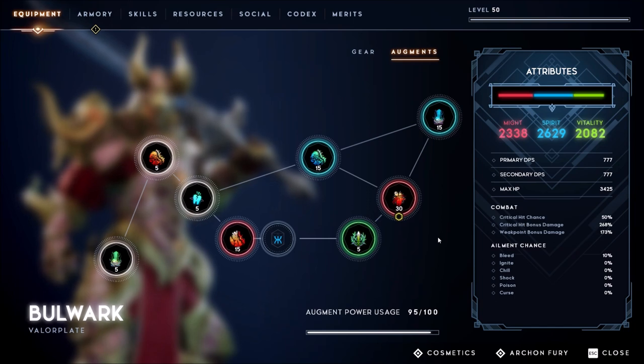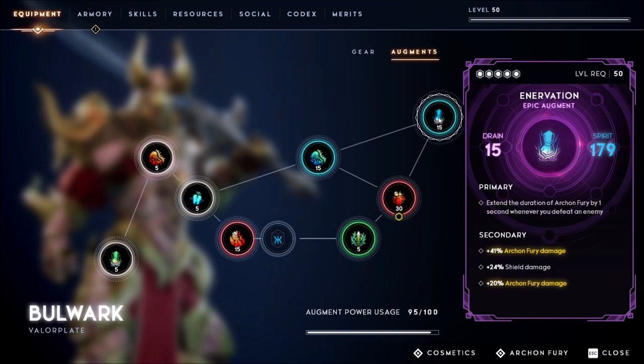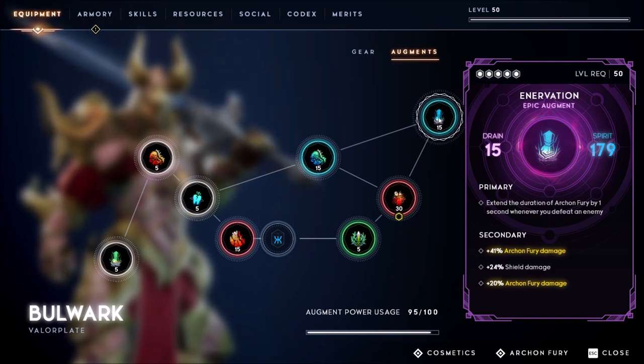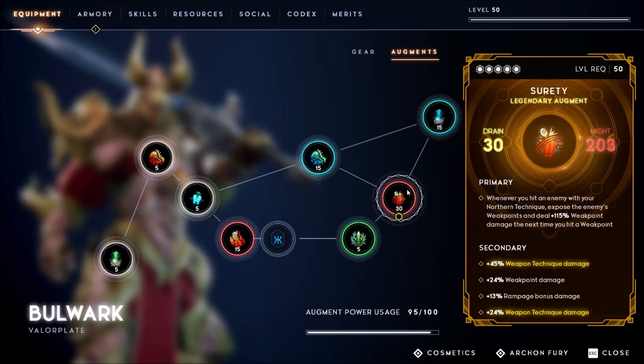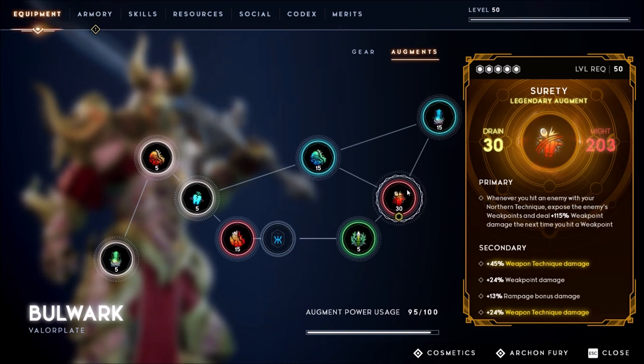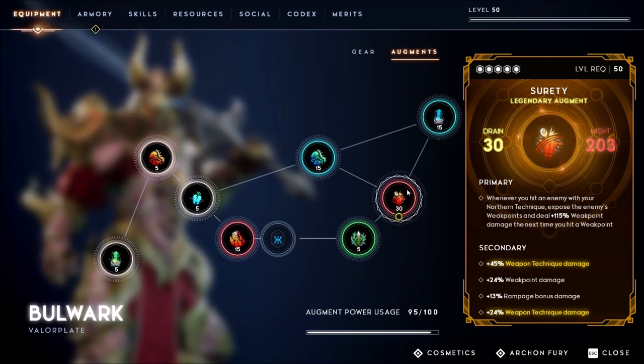For augments there are four essential ones in this build. The first is Innervation, which extends the duration of Archon Fury by one second whenever you defeat an enemy — this is what allows us to stay in Archon Fury throughout a fight if we kill fast enough. The next is Surety, which exposes an enemy's weak point whenever you hit them with a weapon technique. This lets us expose weak points on enemies we can't parry, so we can hit those weak points and keep our Archon Fury charge up.